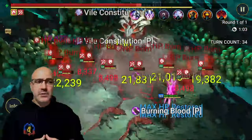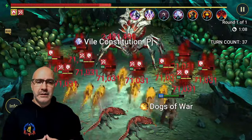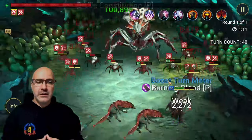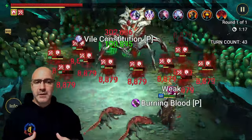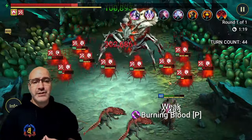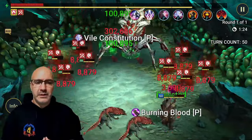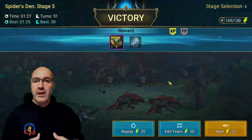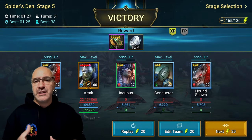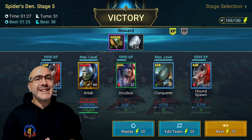Artak's coming in - we're about a minute in now and Spider is about 50 percent. All we need is one more big nuke from Artak, and this is about where all the spiderlings start taking their turns and killing the mother spider. There we go - a minute 27, 51 turns. The best I've done was 38 turns at a minute 25.